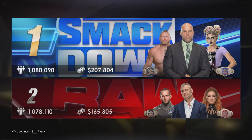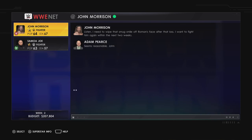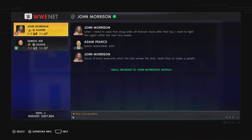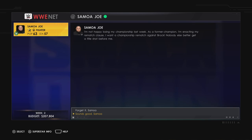Each week you get show notes explaining who works well, what match types suit each superstar, show bonuses, star power bonuses, and match quality cards. You also get messages from your superstars and your choices affect their morale. For example, John Morrison wants a rematch with Roman Reigns — agreeing increases his morale and his performance. Samoan Joe is asking the same. Be careful not to accidentally press the wrong button, because if you dismiss a superstar's request their morale goes down.